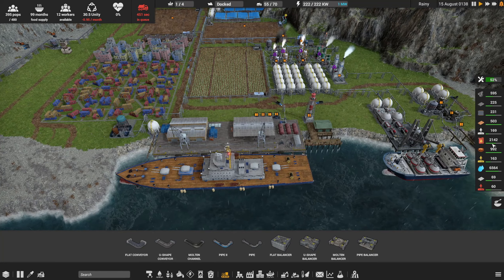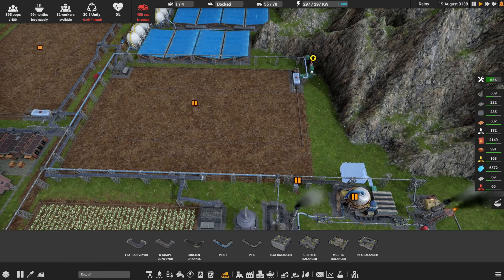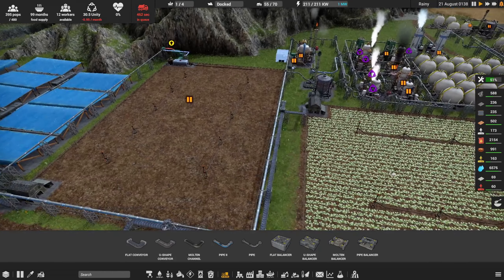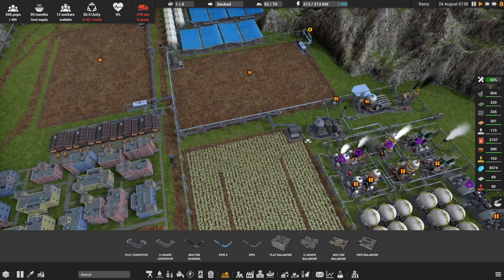Diesel is slowly climbing, we're in good shape. Maintenance has recovered, so that's in good shape. I'm curious now - wondering if we cannot actually deconstruct that pipe over here. If no one can get to it, eventually this farm is going to go away, it's not the end of the world.